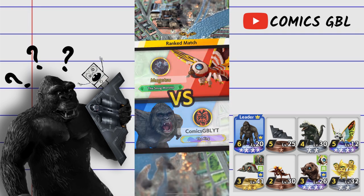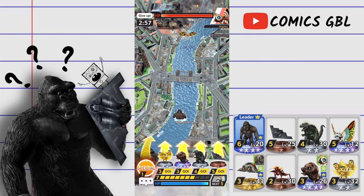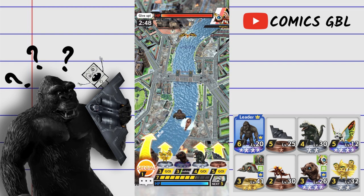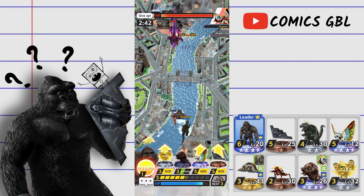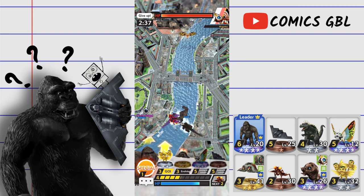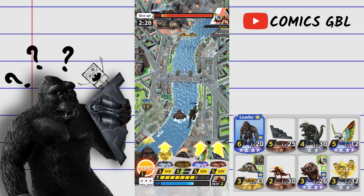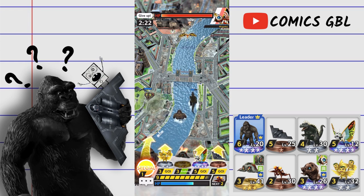For our next opponent we're playing against Mugetsu. Got Mothra off the rip and Anguirus — going to play Mothra, want to get that up as fast as I can. I've been wanting to try out Kong leader for a minute now. He drops a Kidu — have to cut into this. Kidu is going to hit Mothra unfortunately but I'm not really concerned. I've been wanting to run Kong leader and Stealth Bomber together — what better way to pair them, and it's been working out pretty nicely.